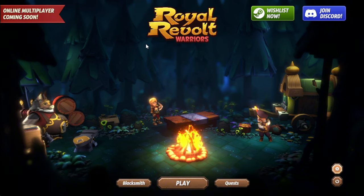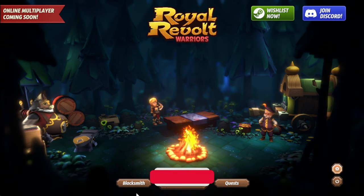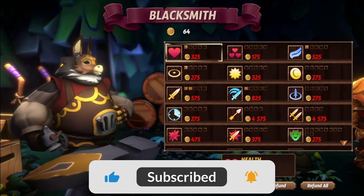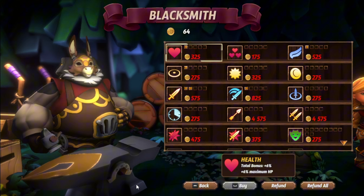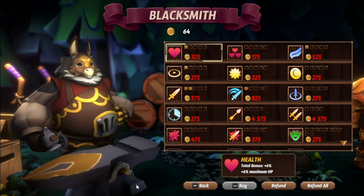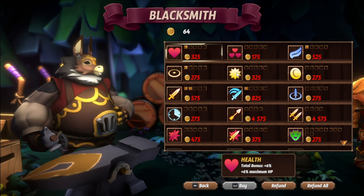At the same time, there are extremely strong bosses that will make you go crazy trying to defeat them, but it's still possible. We also have the blacksmith, where you can be upgrading the skills, the stats, and everything around your character. It all consumes gold, which you can collect from the matches that you play.